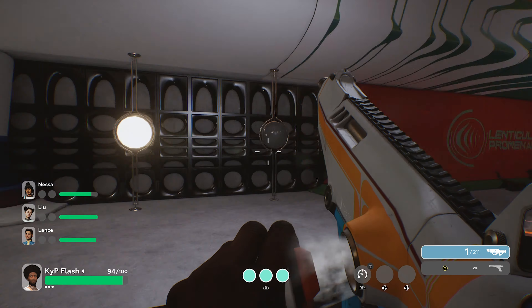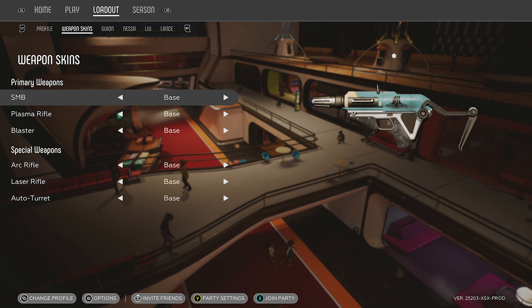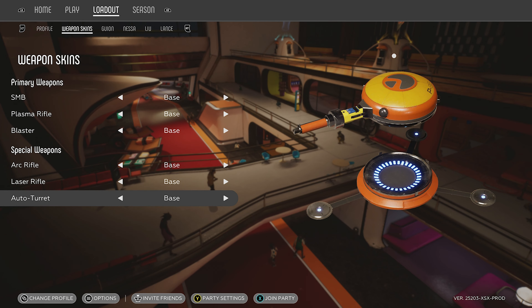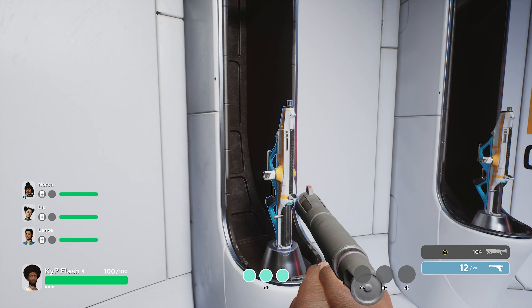When it comes to gameplay, you will play as one of four characters whose only difference is their visual appearance. These characters can be altered with cosmetics, along with the three primary weapons and three special weapons available in game. When starting an episode you will choose one of the three primary weapons and then begin your mission.